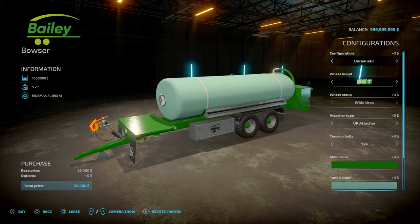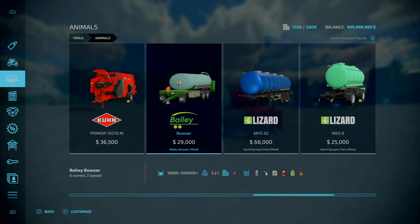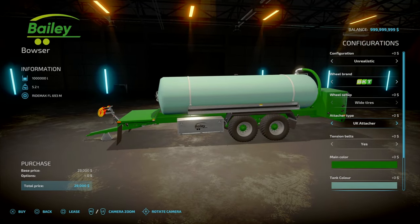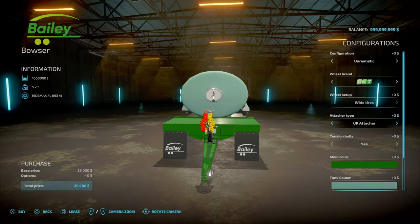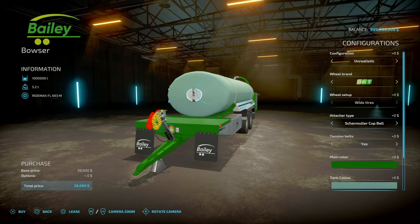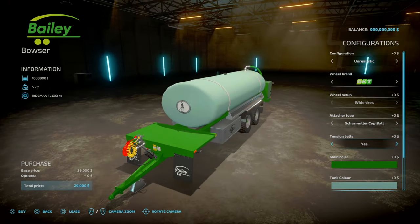Tire options include Eggmates, Wilbrands, BKTs, Traderborg, standard/wide, Michelins, Versteins, and Continentals. Attacher options: basic UK pin hook or a Scharmüller ball point. Tension belts yes or no. Main color changes the frame and hubs; tank colors include tent green, chrome, and Bailey green. Nice to see more Bailey mods in FS. Rim options: chrome, matte black, matte grey, and bay grey, plus the base game color palette.